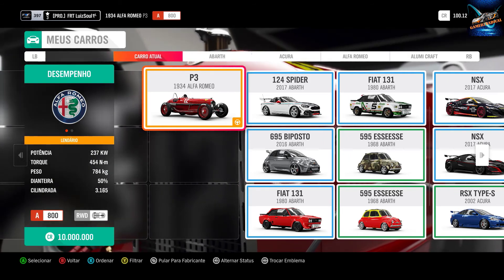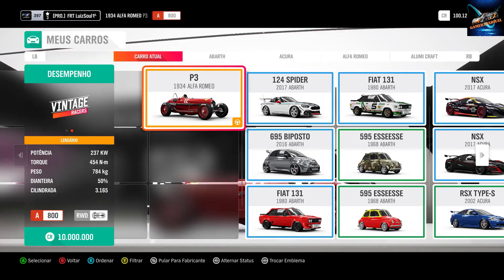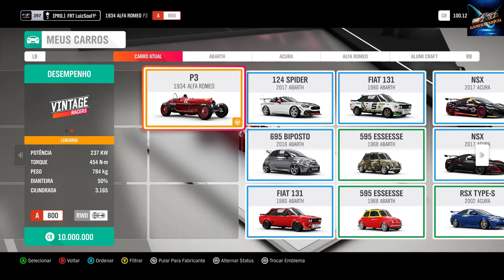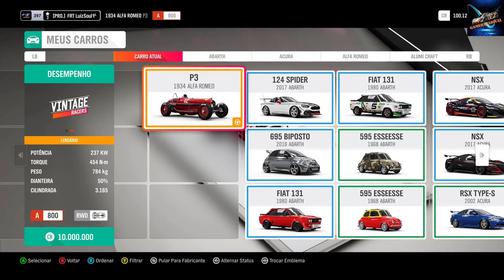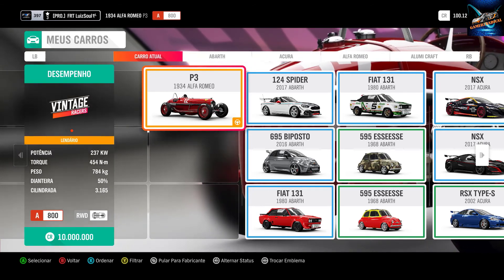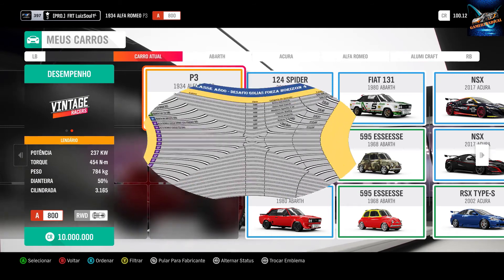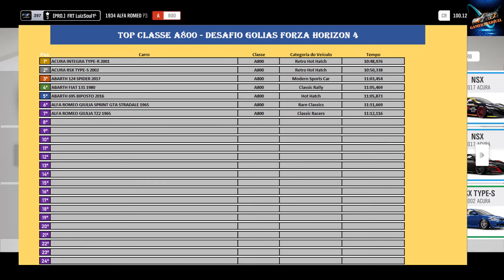So the car of today is the Alfa Romeo P3. It's a car from 1934. It will also inaugurate a new category, which is the Vintage Racers — a category of very old cars, and it's one of these. Let's look at the tabella for you? It's a tabella of Class A, because it was Class A 800, so we're going to compare it with Class A.